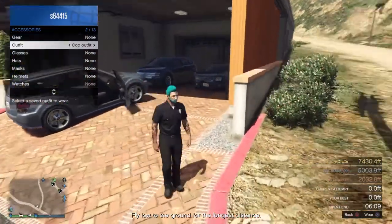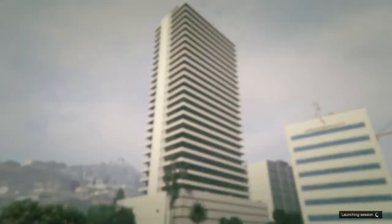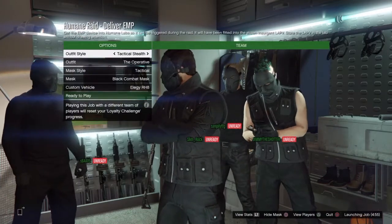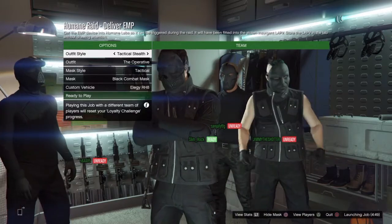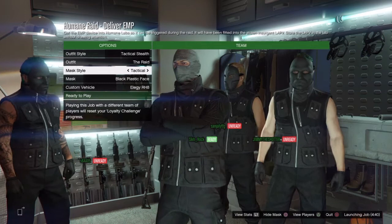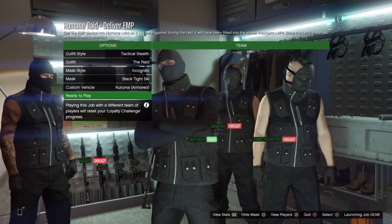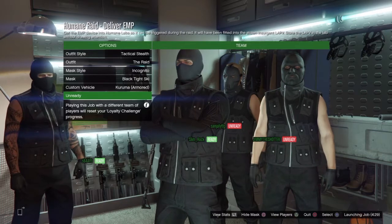I've put my crop outfit on so I don't have the invisible torso, and then I'll show you guys how to do it. I've just found a heist setup which does have the utility vest — it is via Deliver EMP. That's the utility vest right there. Let's go put on a mask, and then we can get the utility vest and do the glitch.